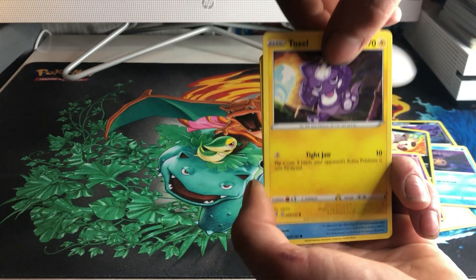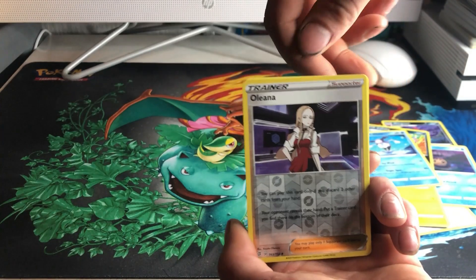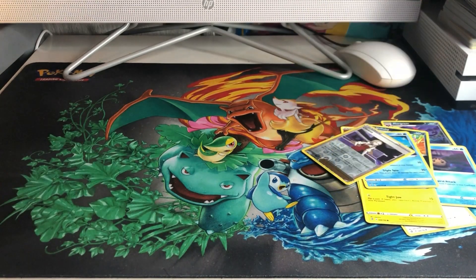Galerian Corsola, Toxal, Galerian Mr. Mime, a Reverse Holo, Olina, and a Zacian non-holographic. Let's pray we'll find out.